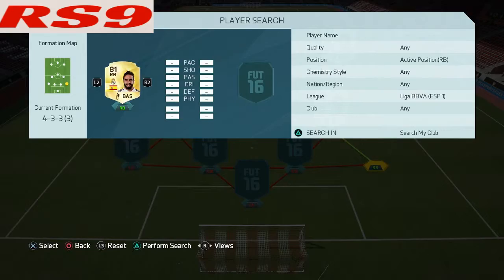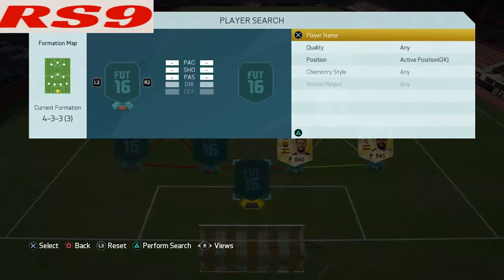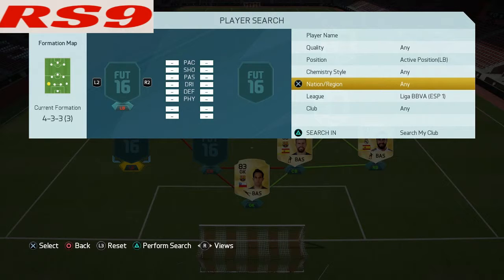Right back we're going to go with someone who I also used in a previous video, who's very very good — Carvajal — very good right back, probably my favorite. Then right center back we can go with Pique, who's a very very good center back, decent pace but very good physical and defending. And then goalkeeper, who is my favorite goalkeeper in La Liga, Claudio Bravo. He's just a very solid goalkeeper, very good.